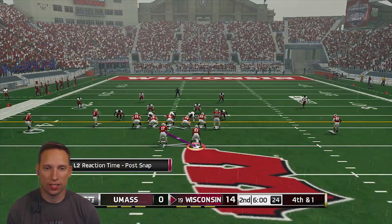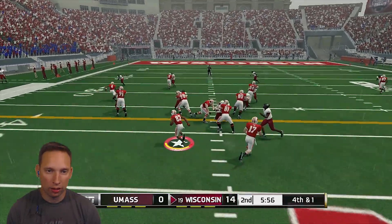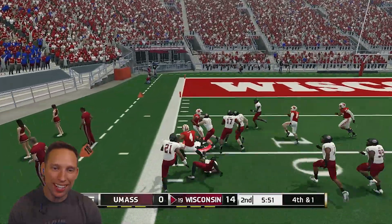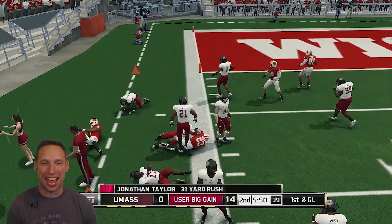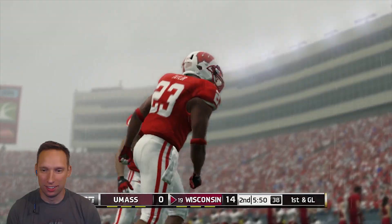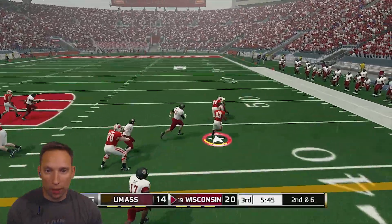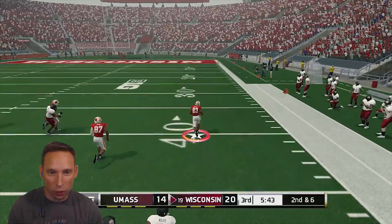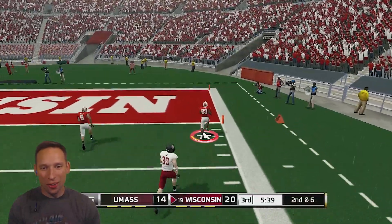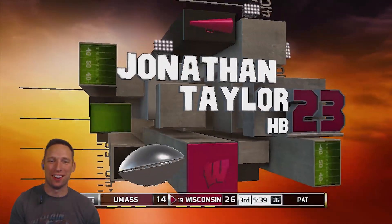Fourth and one — time for Taylor to step up. They're going to hand me the rock, we've got to get the first down. Look at the good push — follow the blocks, get to the outside. He's able to break one tackle inside the 10 — 31-yard gain. We got blockers, go to the outside — with this run we are over 100. Taylor's going to go the distance, all the way. Touchdown, baby — Jonathan Taylor, 67 yards.